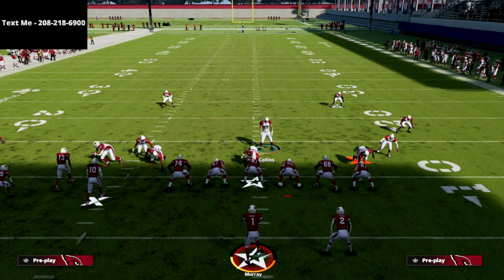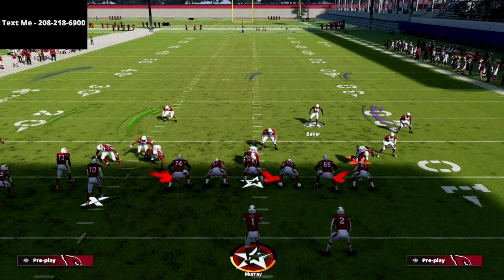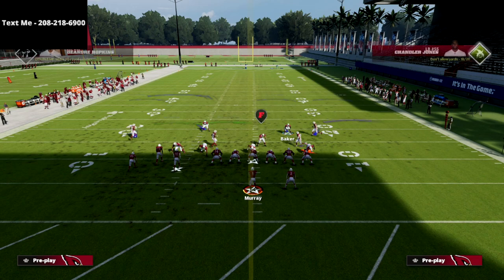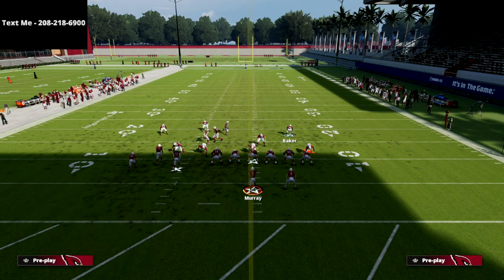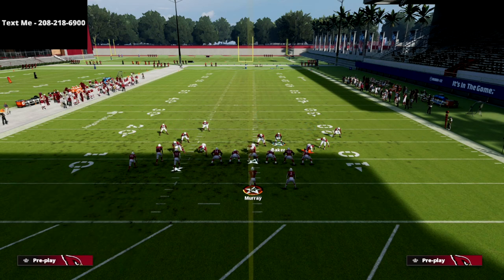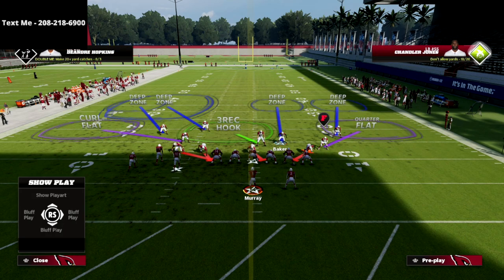I already have a deep half defender on the left side, so I don't have to hot route one — I already have it. All I have to do is hot route that outside cornerback to an outside quarter zone, as you can see right there. Then I take the linebacker on that side — you could man-align the defense, which does give you an additional player on the backside — but what I like to do most is simply drop that outside linebacker on the left side into a curl flat zone, just like this.